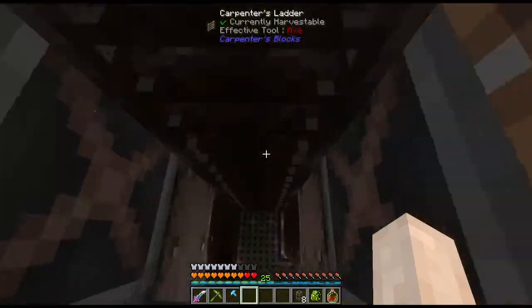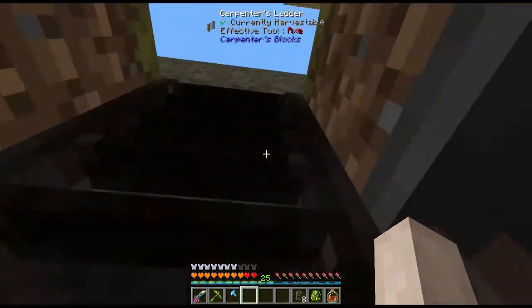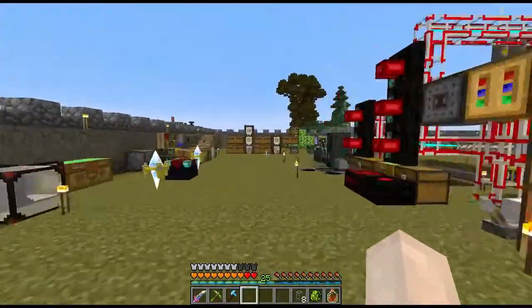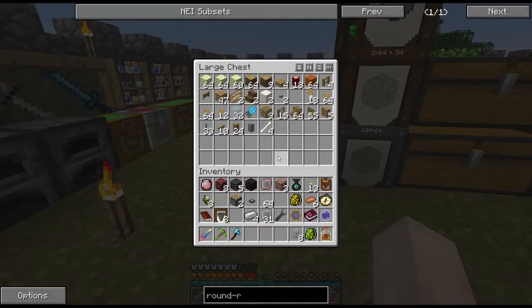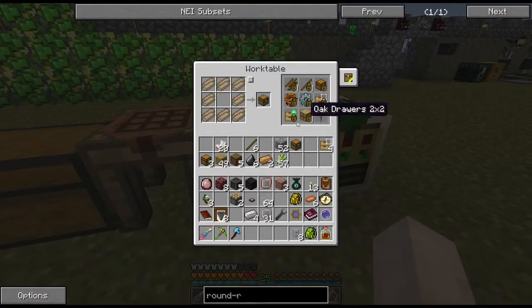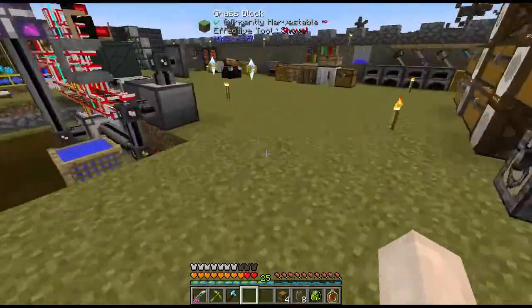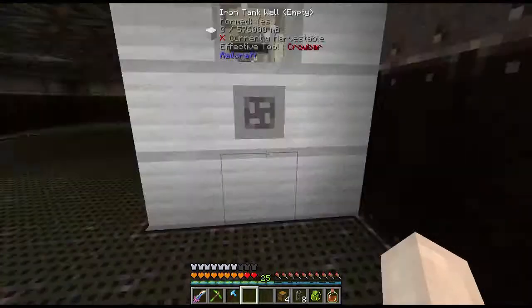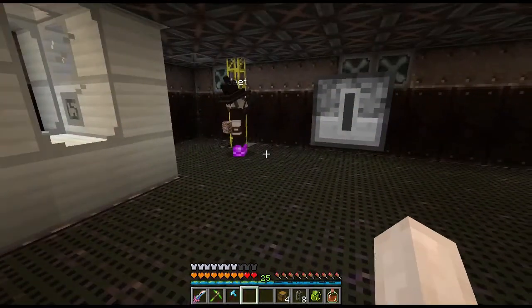I need a couple chests too. We need to do... fluid loader. Do that right here. Fluid loaders have to go from the top down. Then we need an unloader.